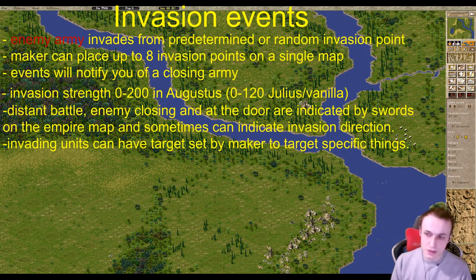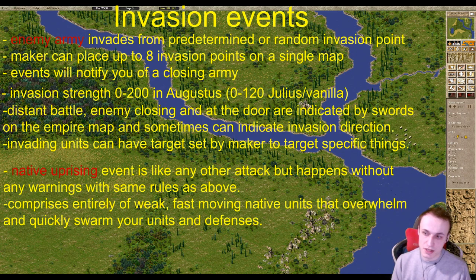That's how a regular enemy invasion works. The second type of attack is a native uprising, which can happen without any foreknowledge — no distant battle events to clue you in that you should be building military. It is just a sudden attack by natives, who are weak but very quick, and it happens without warning, so it might well kill your city if unprepared. That's why it's not advised to make a native uprising the very first attack on a map, because players will have no idea they should already be building military — unless there is a very specific circumstance to justify it.